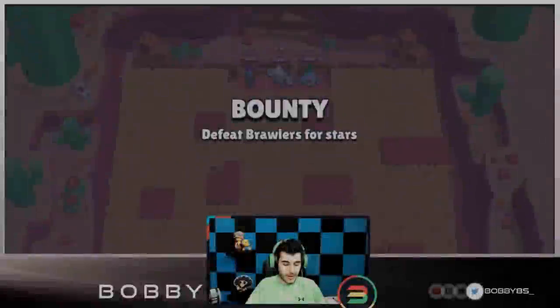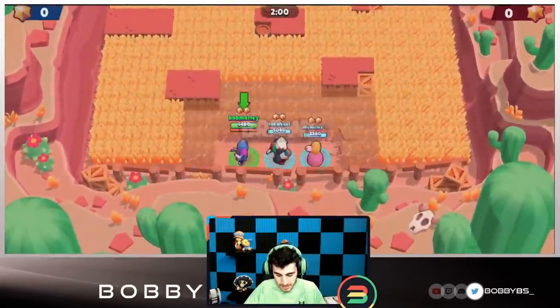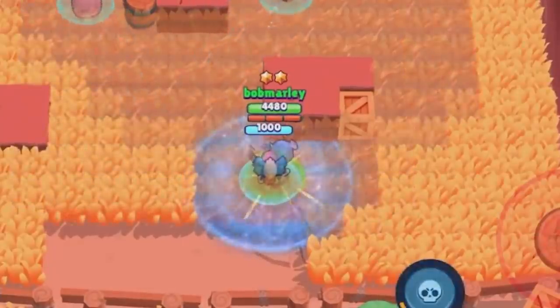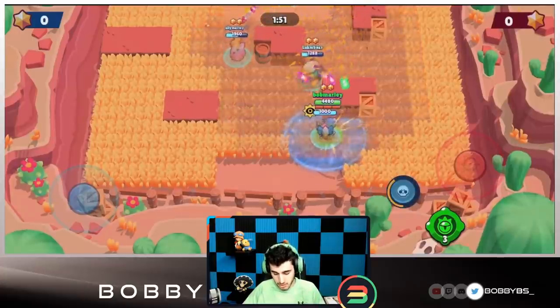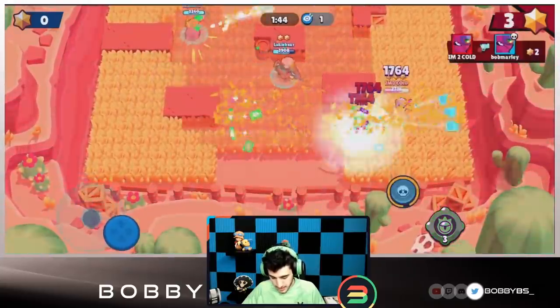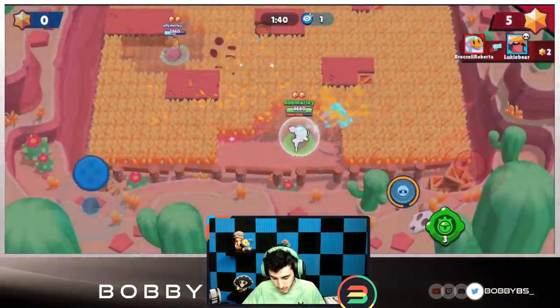Here we go into our first game. We're facing a Sprout which is obviously really scary, but I don't think it's gonna be that great on this map. Lukey's gonna use his bow gadget and we're just gonna stand here. Usually you play with a Gene instead of a Piper, but Piper is also a really good addition to this comp. Their Tara is using the vision gadget very early — I don't think that's the best move, it's kind of a waste at the start.